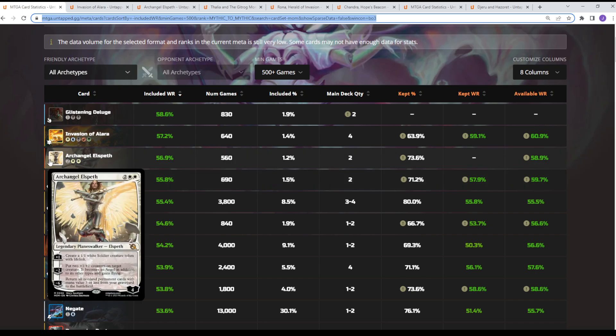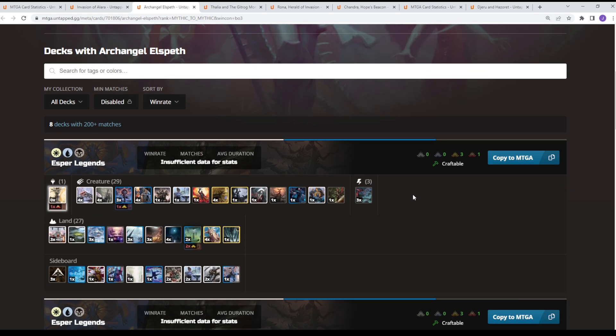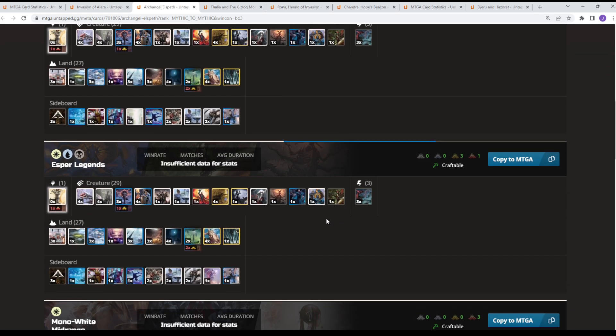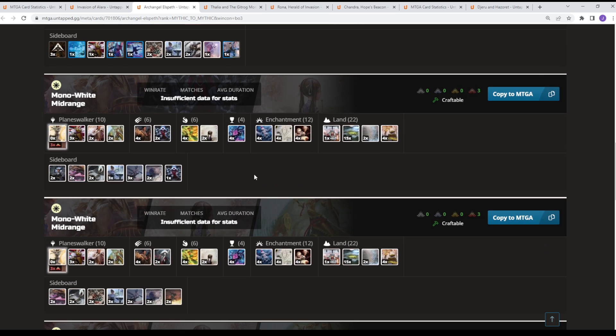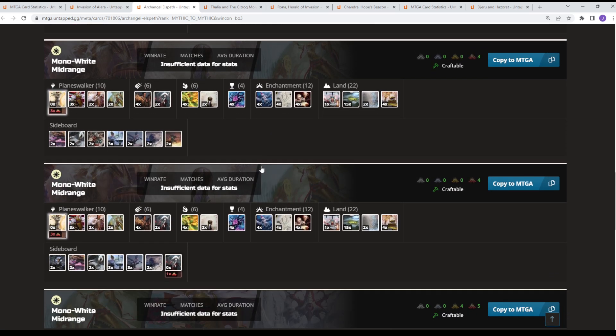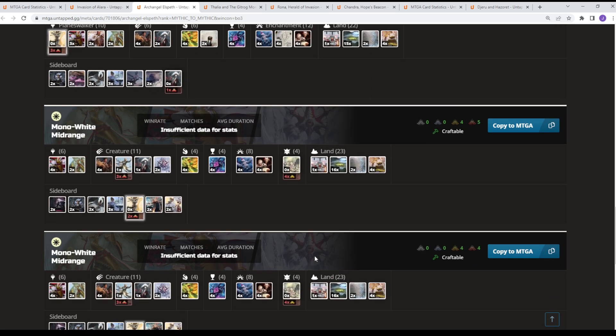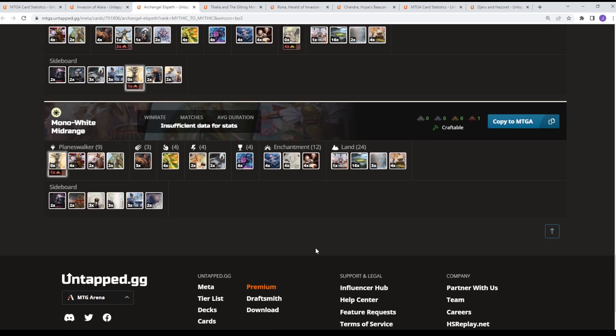The next card is Archangel Elspeth — the new weenie-style planeswalker that makes tokens, puts counters on things, and mass reanimates small stuff. It has about a 57% win rate, with around two copies included, and it's kept 73% of the time. When it's available, it has about a 59% win rate, so it's driving the deck's average up. It's seeing play in some copies of Esper Legends in a single copy, as well as in a couple of mono-white shells — some more Planeswalker-heavy controlling versions with access to Farewell, and also a Monastery Mentor version.